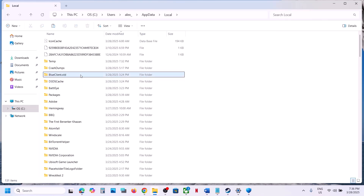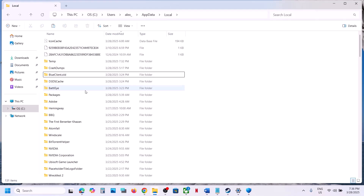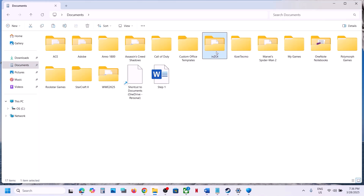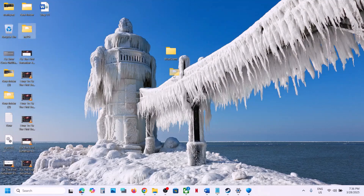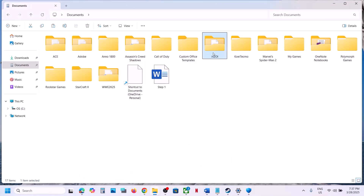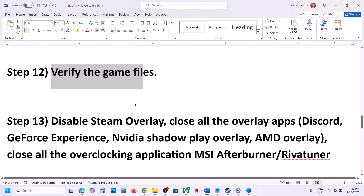Launch the game and check — note that you will lose all game progress and have to start from scratch. Only do this if you agree, since you already have a backup. Also go to the Documents folder and do the same — find the game folder, create a backup copy on the desktop, then rename the original. You can always restore the backup if needed.